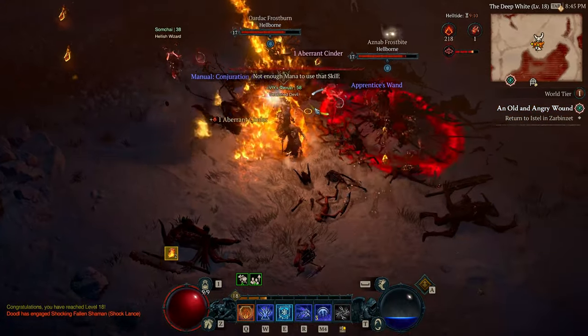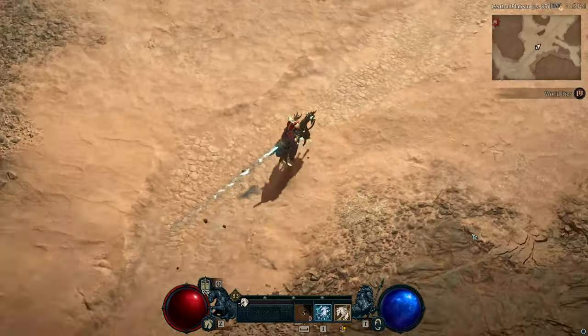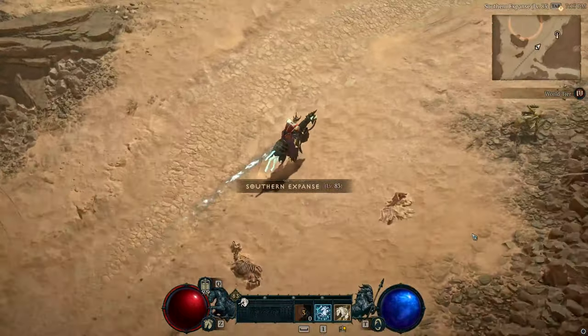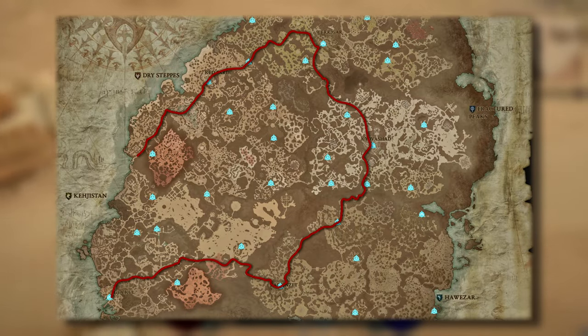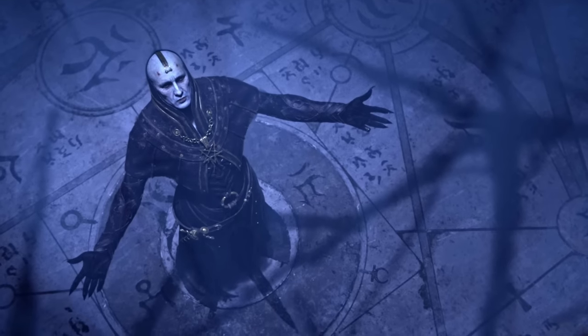Because I played some Diablo 4 recently, I remember how much I dislike the open world concept of it. So I thought the best use of it would be to make my character run around the map in circles, without me doing anything, of course. In order to make this work, I needed two things.